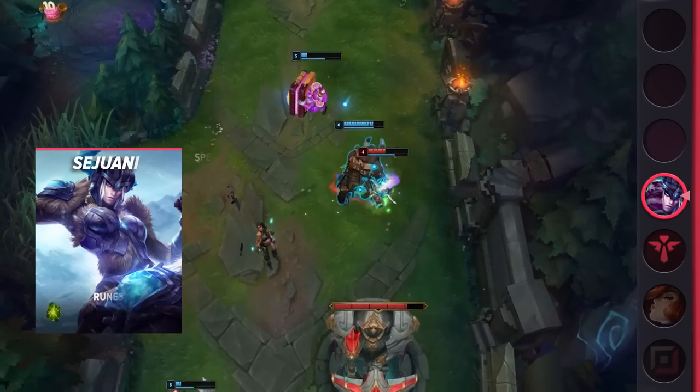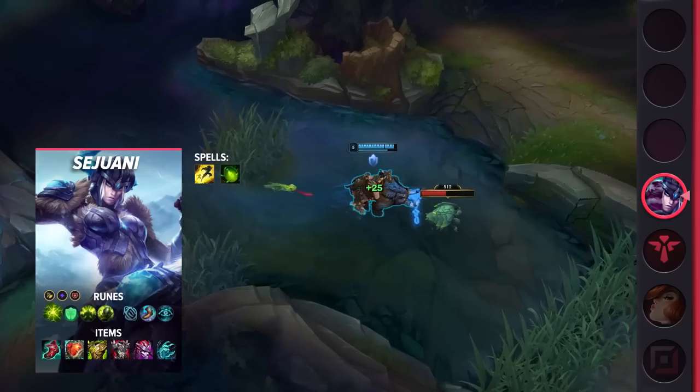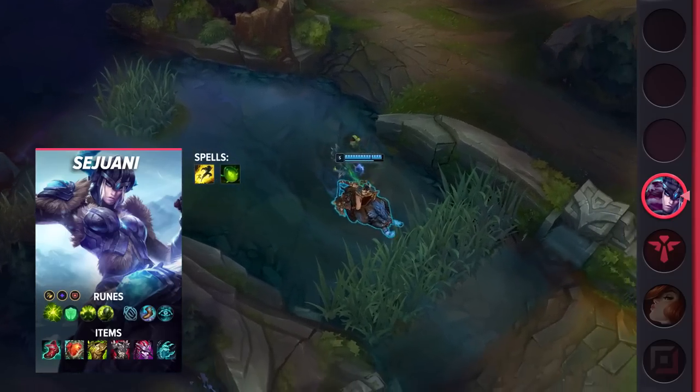Let's start by taking a look at Sejuani's build. For your summoner spells, you'll be going Flash and Smite. As for your runes, you'll be going for Aftershock, Font of Life, Conditioning, Overgrowth, Magical Footwear, and Cosmic Insight. These runes will help you stay extra tanky in the early game while also healing your team a ton with Font of Life later on.